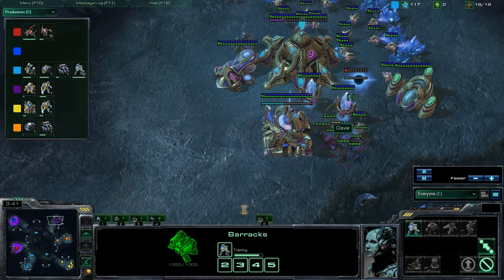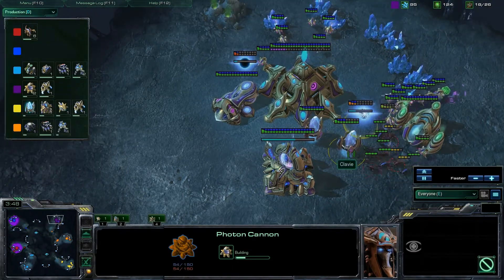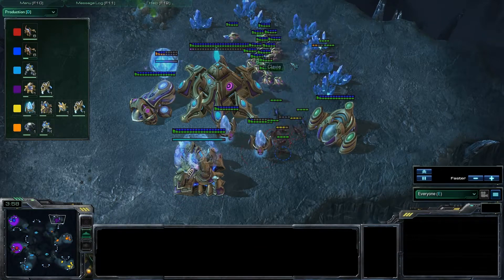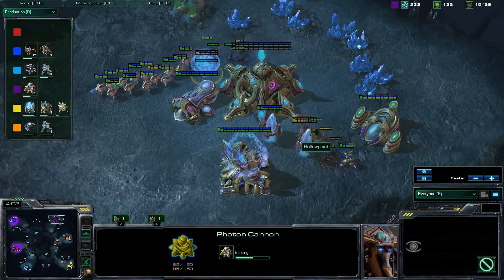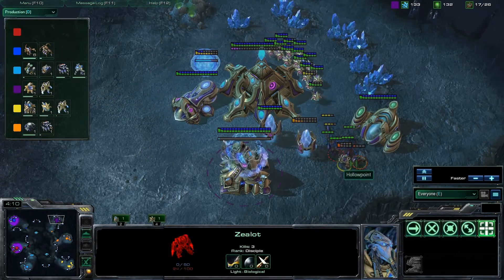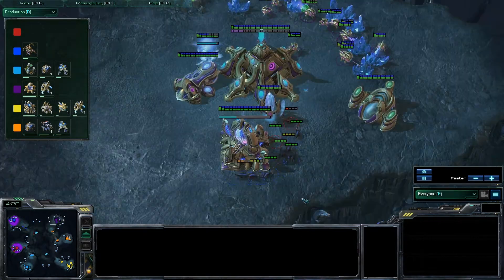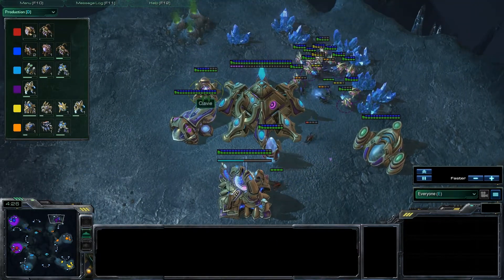And there we go — total surround. He's trying to get a cannon up, but whether or not it'll get up in time, I'm not sure. These lings are trying to attack the Pylon, but that's not going to work — there's another Pylon over here protecting it. And so they decide to go straight for the cannon instead. Manage to take it out. Another cannon going down there. But now they've got a little bit of time — the Zealot coming out there and he's going to wipe out a lot of lings.